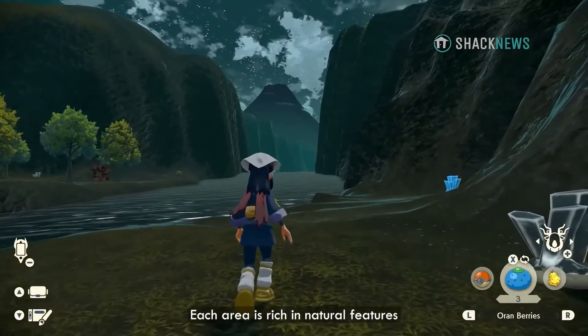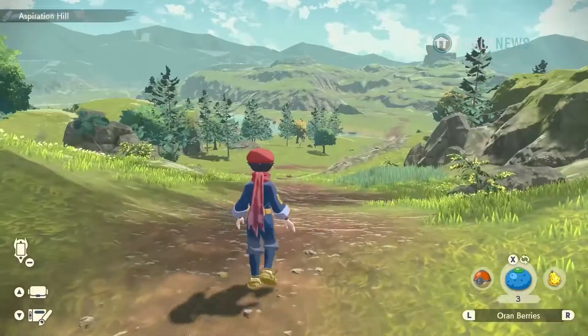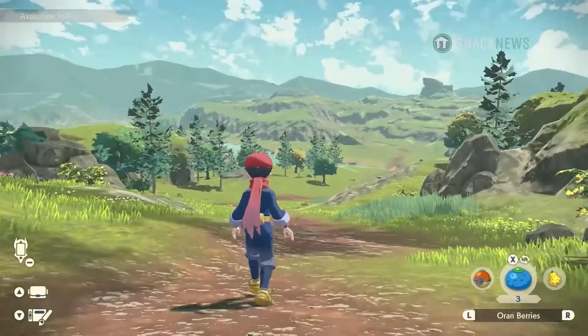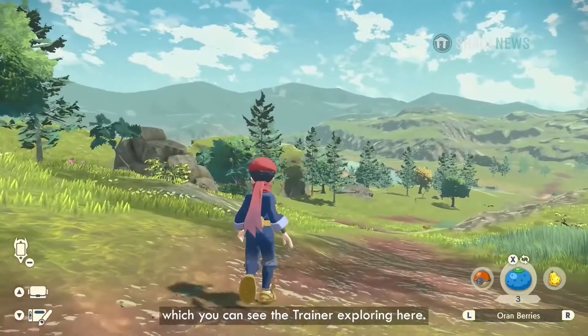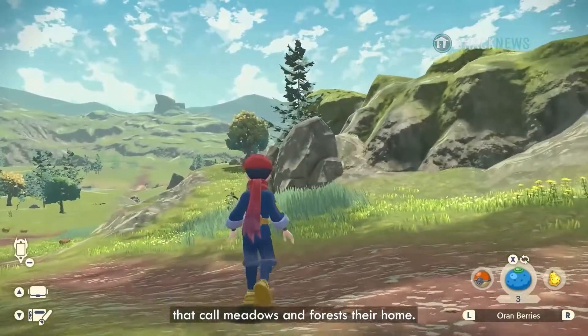Each area is rich in natural features and plays host to different Pokémon ecosystems. One such area is the Obsidian Fieldlands, which you can see the Trainer exploring here. The area is filled with Pokémon that call meadows and forests their home.